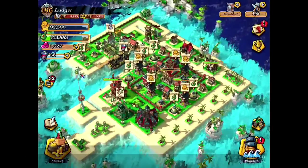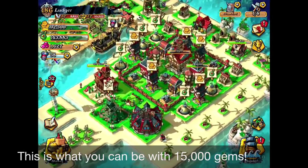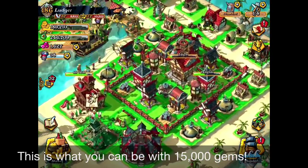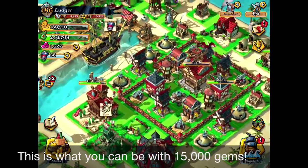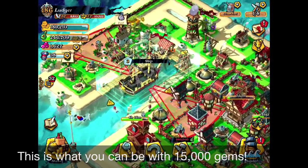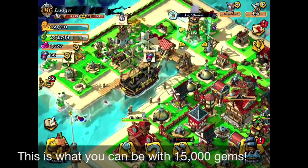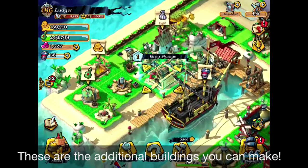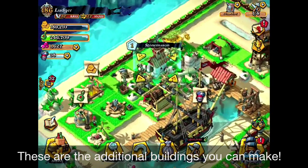Are you kidding? This is it. I will show you what's been updated — it's really, really frustrating. After spending 15,000 gems, not that much, right? I was quite frustrated to see this. Across the ship you can see the additional buildings that I built after upgrading with all those gems.